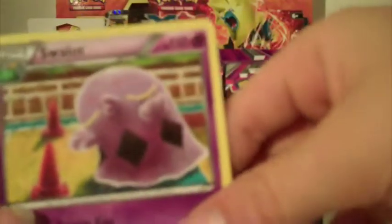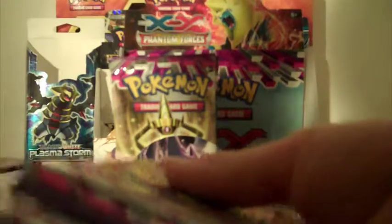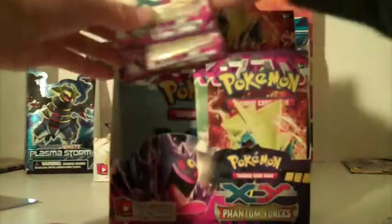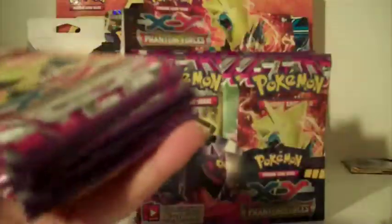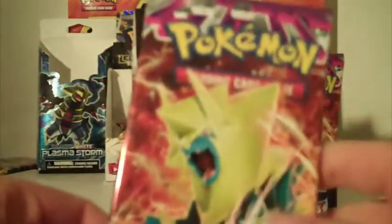We have Lego, Helioptile, Krabby, Toadskill, Alomomola, Jurassic, Philo, Dimension Valley, Lumineon. I'm going to count these: 1, 2, 3, 4, 5, 6, 7 - 11, 12, 13, 14, 15, 16, 17, 18 code cards. I'm going to open these last six packs.